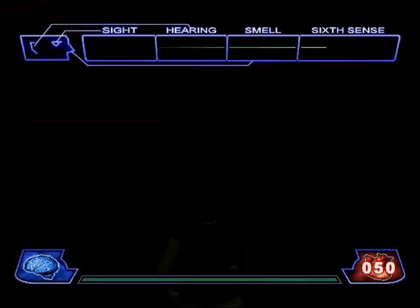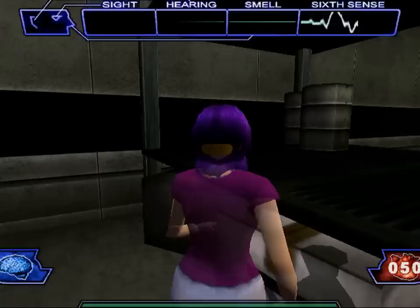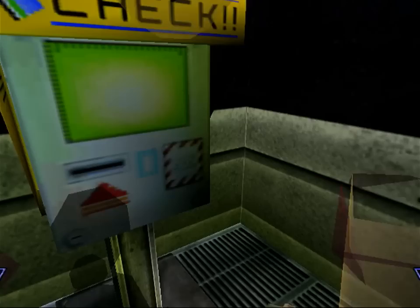I remember liking this level a lot more the first time I played it way back. We're out of the prop room and now we're in a room that has an important item we definitely don't want to miss — the shotgun, because it isn't a survival horror game until you've got a shotgun. And that's easy to miss, because there's no real marks or anything that says there's an item over there. Here's the ID card we've been looking for.